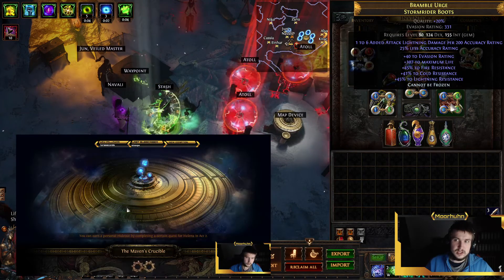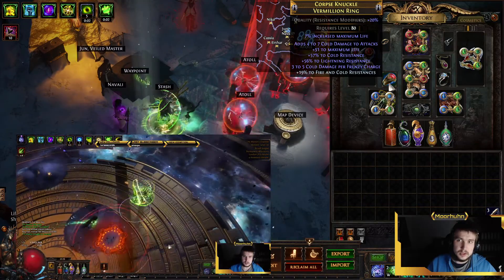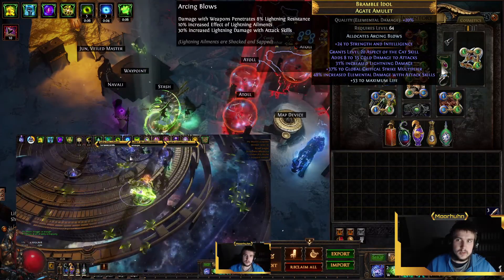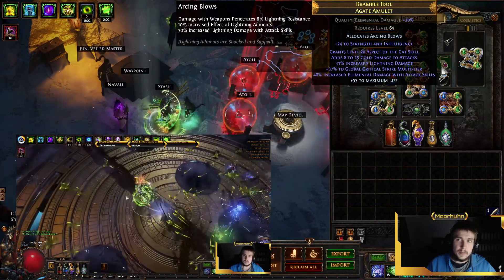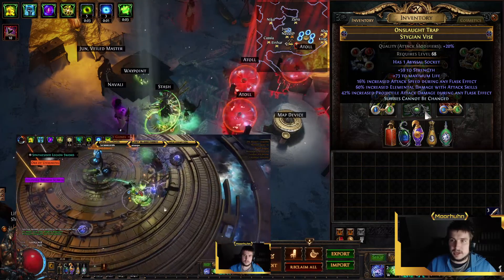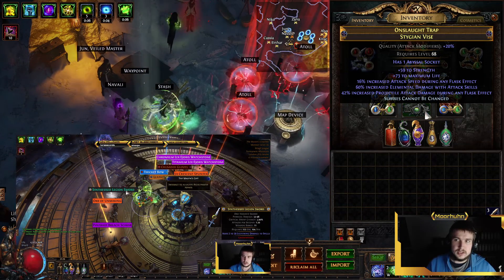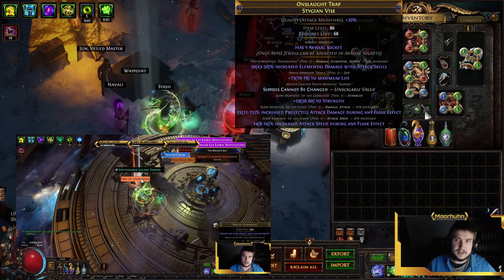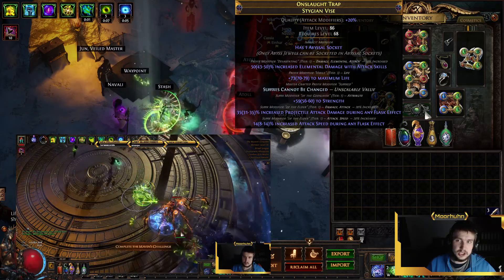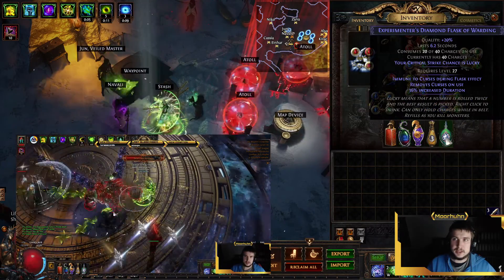Boots fix resistances, give a lot of Life, and give us Cannot Be Frozen. For the Rings we've got one very fat Resistance Ring with some Culling Damage and Life, and a Resistance Ring with a lot of Lightning Damage and Life. For the Amulet we want a lot of damage, Aspect of the Cat, anointing Arcane Blows or Throat Seeker, and some Life. For the Belt we mostly want Damage and Strength because it can be replaced by a Headhunter without any problems. For Flasks we've got a Life Flask with Remove Bleeding, a Wise Oak, a Seething Divine Life Flask, Bottled Faith, and a Diamond Flask with Immune to Curse.